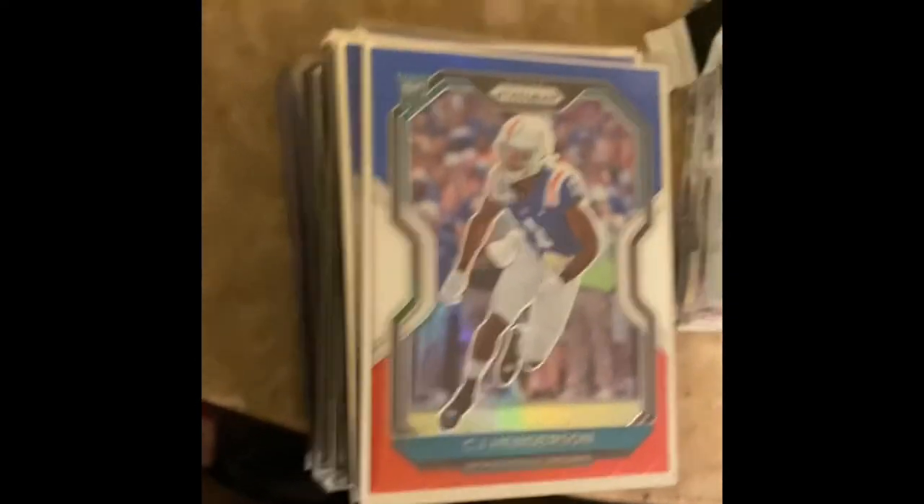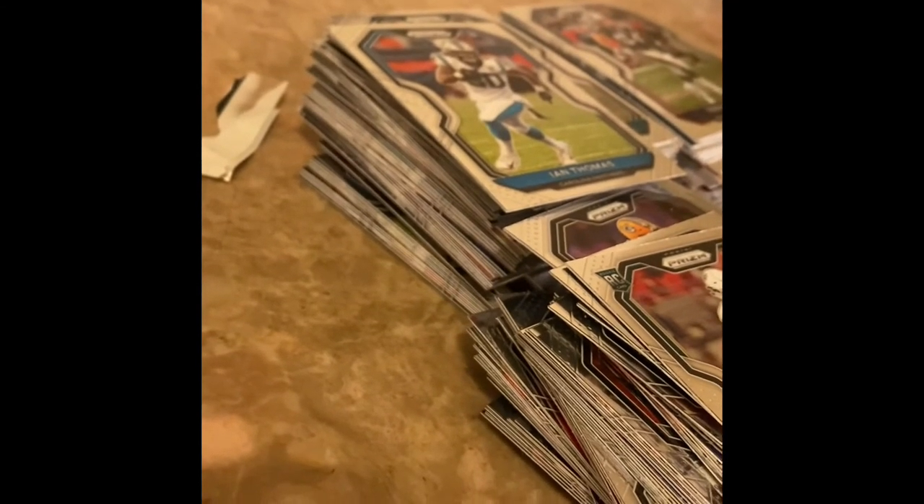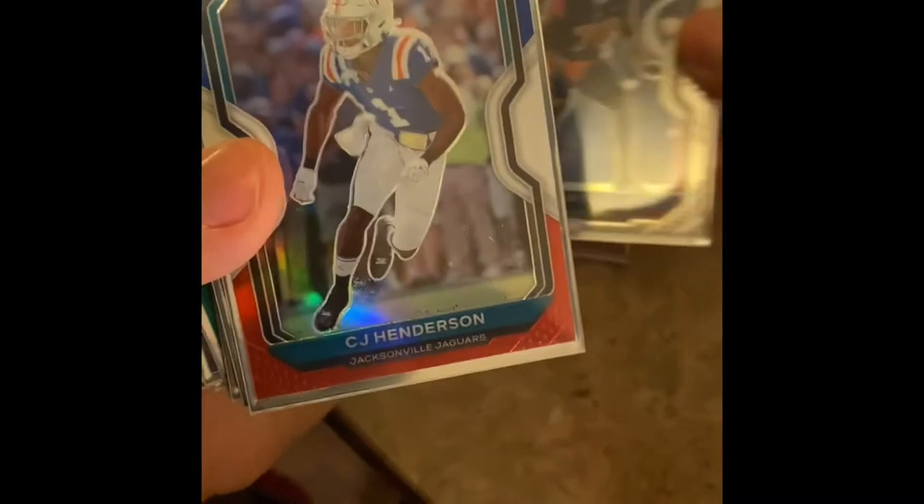Let me sleeve these up real quick. 49 packs — only two silvers, two Tom Bradys. These packs are not worth it. One Patrick Mahomes base, two Patrick Mahomes. All right, here's the recap — Tom Brady base card. You're going to want to save those — first year on the Bucs. If he wins the championship it's over. Laramie Tunzell silver wave — my second silver wave out of 39 packs. Horrible. CJ Henderson red white and blue. Jalen Brieger red white and blue.